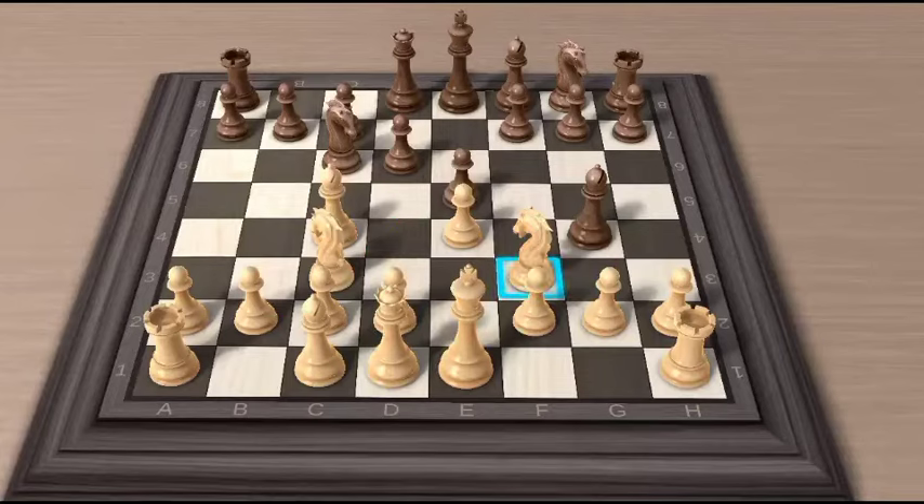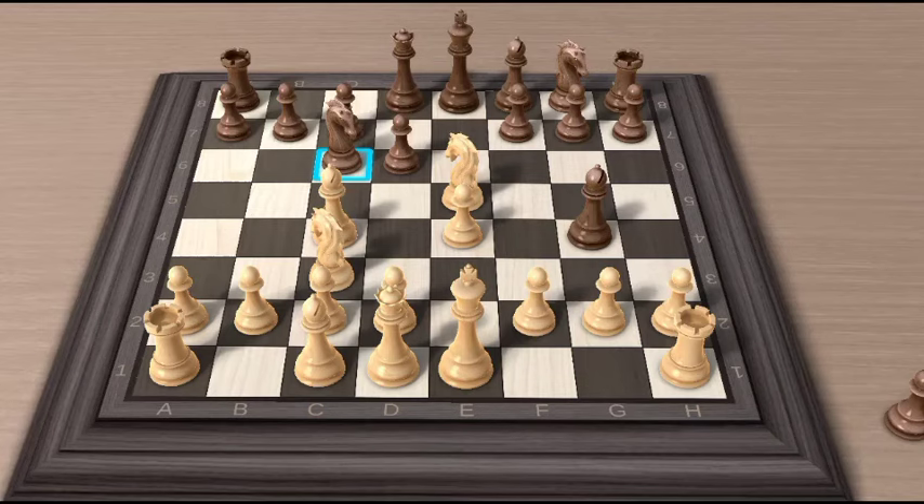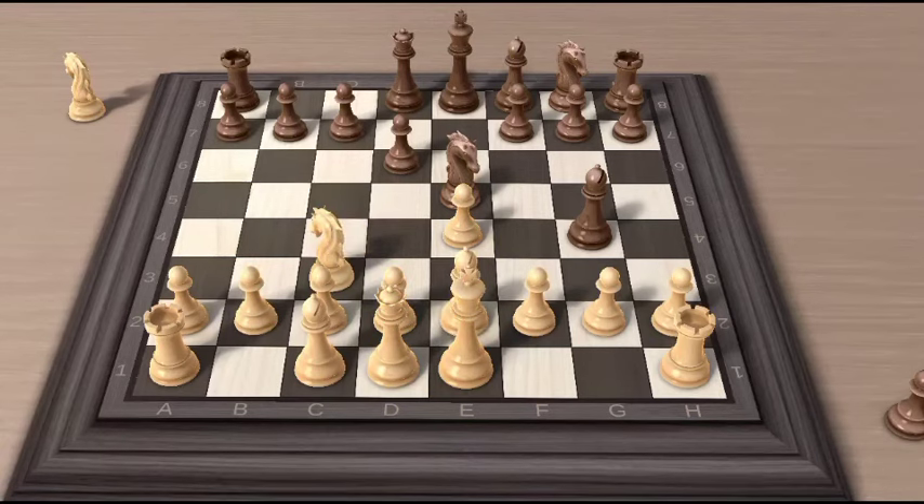However, if in this position black disregards capturing the queen and the black knight captures the knight on e5, supporting the bishop and preventing us from capturing the black bishop, then we have to retreat the bishop to e2, thus losing one of our pieces.